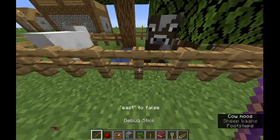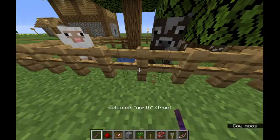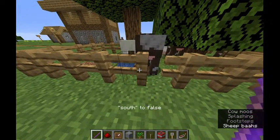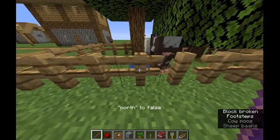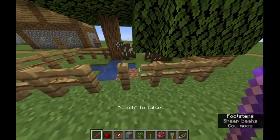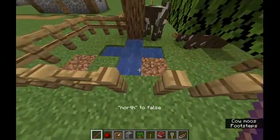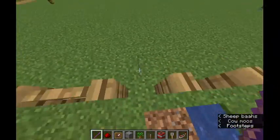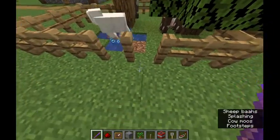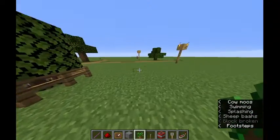Fences — we can probably mess with fences. 'Waterlogged?' Yeah, okay. 'East' — so anything that's true... wait, so now I can just make a completely disconnected fence post. Oh wait — you can actually still walk through it, just barely. Be free! Be free!